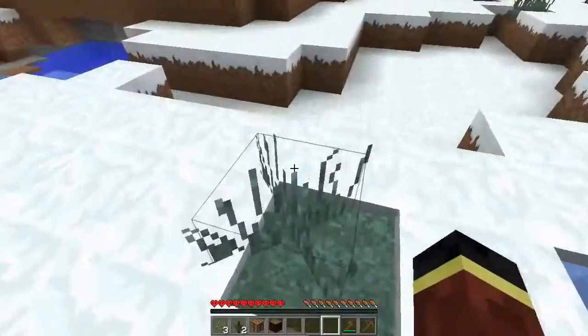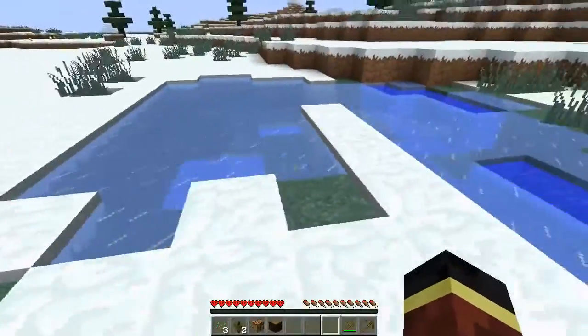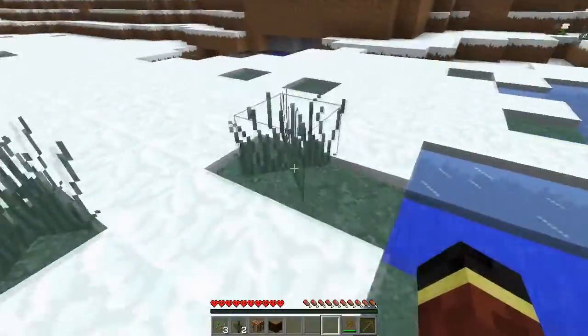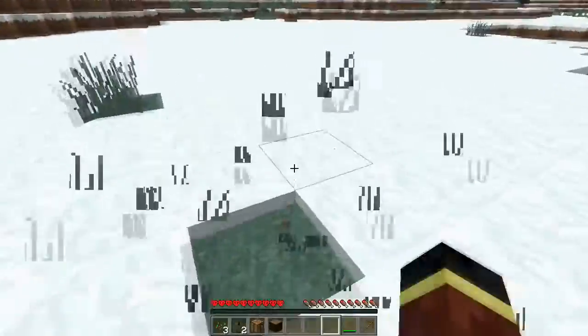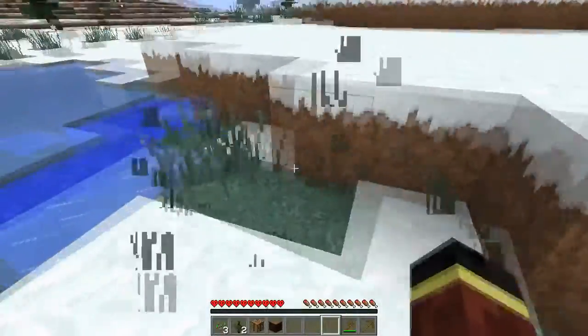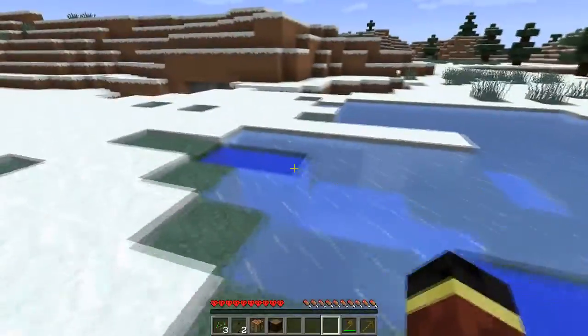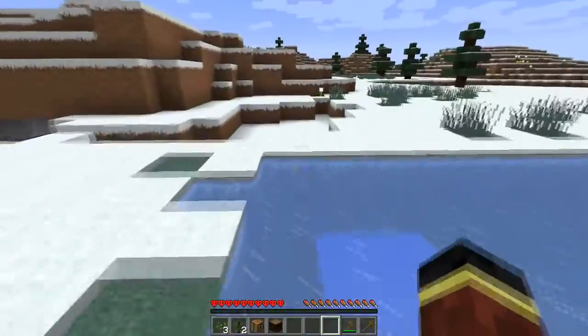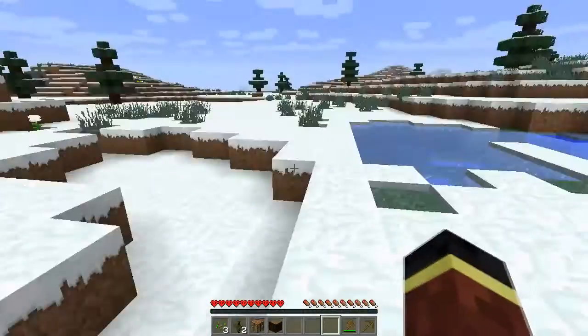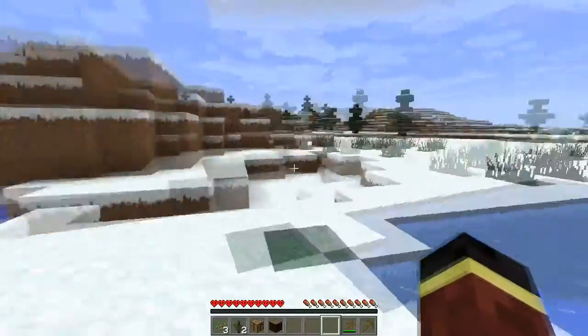Ice biomes — water freezes. So if we set up a little farm here, there's no guarantee the water won't freeze. We're going to need some torches pretty quickly. I need to figure out which direction looks best and come back to spawn.